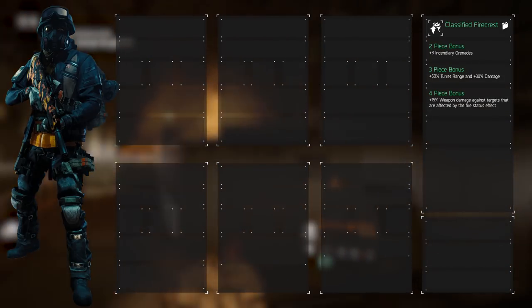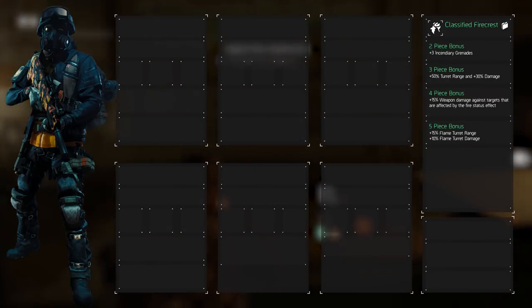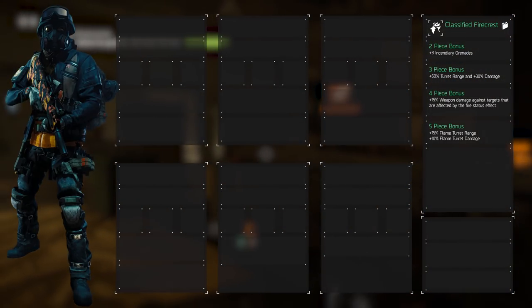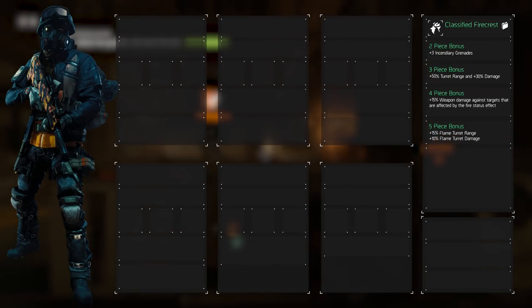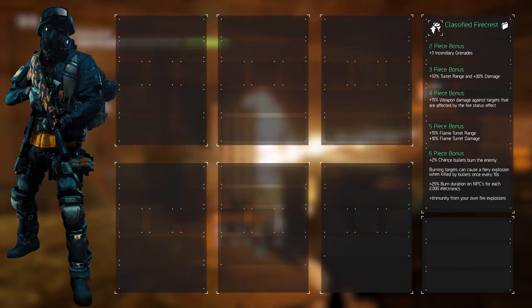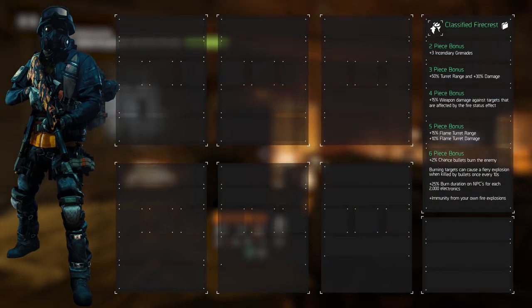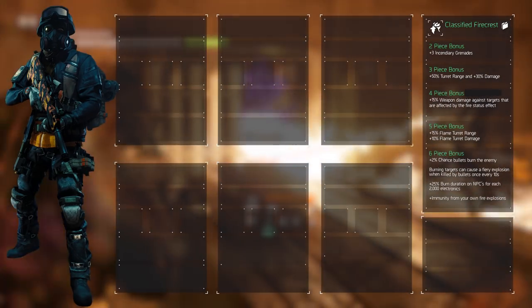But it gets better. The five-piece is a combination of the two and the three-piece. It increases the incendiary grenade capacity by another one, bringing it to a total of seven incendiary grenades, as well as the flame turret range by 15% and damage by another 10%. Finally, the six-piece makes things a little bit more complicated in choosing which way you want to go — it brings with it the improved Fire Crest talent and that brings with it four bonuses.